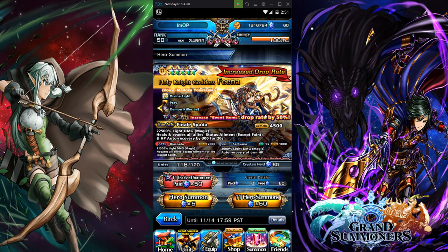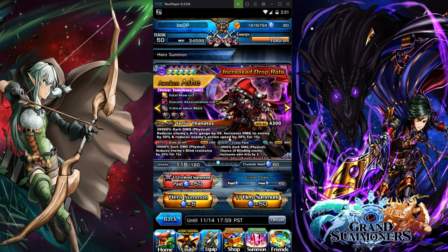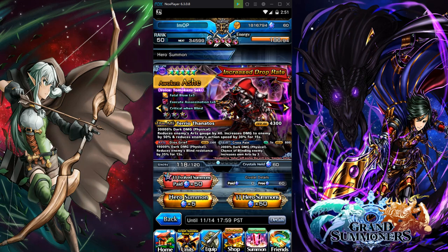Now going on to Ash — this is the homie, this is the guy. I wanted this man and I got him on my main account. I actually got two of him. If you want to see that video, just search 'Ash Grand Summoners' and it should pop up, or go down my videos to around March or April. Ash is a top-tier sub-attacker. He has 30k dark damage physical, raises enemies' arc gauge by 40%, increases damage to enemies by 50%, and reduces enemies' action speed by 30% for 15 seconds.